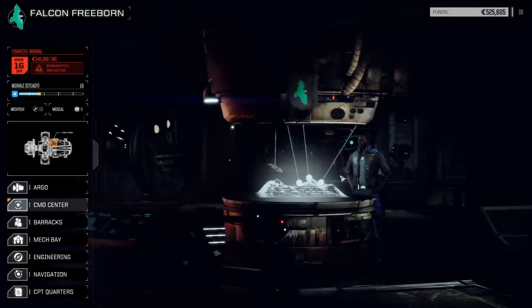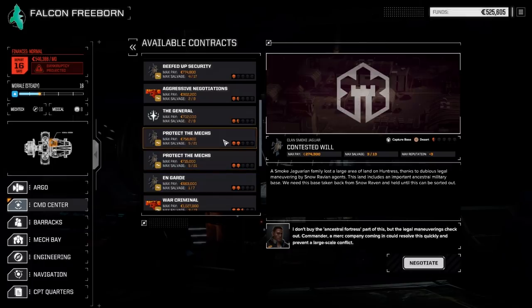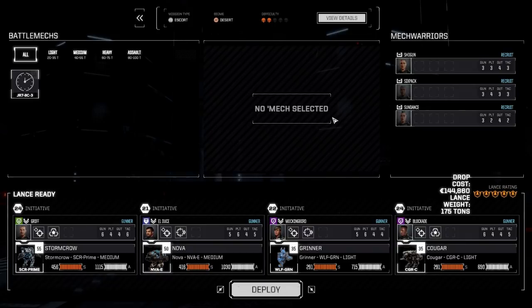Let's go look at the contracts - let's take that one against Clan Wolf now. Protect the mechs against Clan Wolf. We'll negotiate and go the same route - we definitely need a lot of gear. The thing I like about escort missions is the fact that they come in four-mech waves, so it should be relatively easy to pull them down, even at two skulls. Plus we'll have a few guys to help us out during the escort. Let's deploy and get it done.